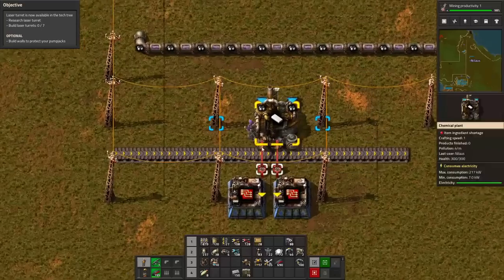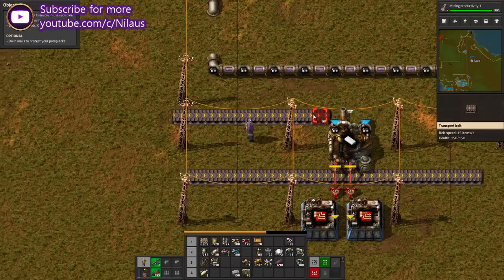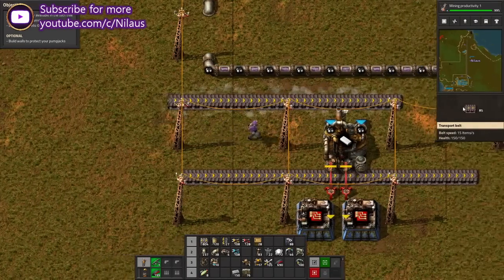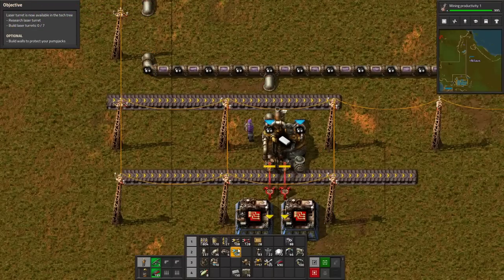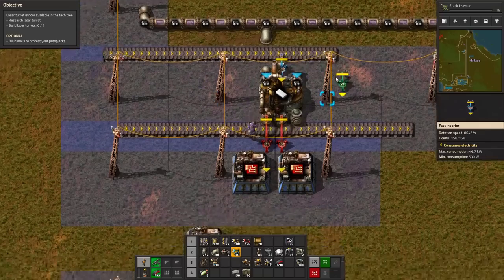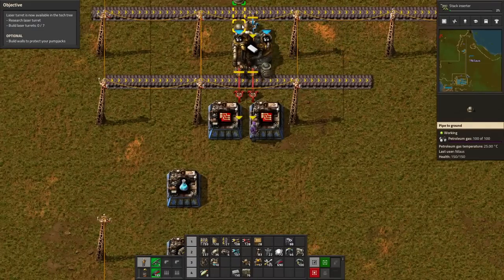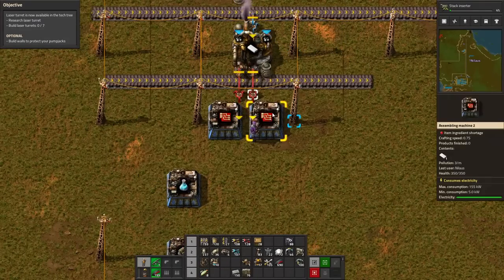These are going to be in here. We'll start from scratch. I'm going to need some coal inbound. First things first — I'm going to get some coal in, together with the petroleum that we already have. Then we're going to make plastic. There we go — that's plastic.